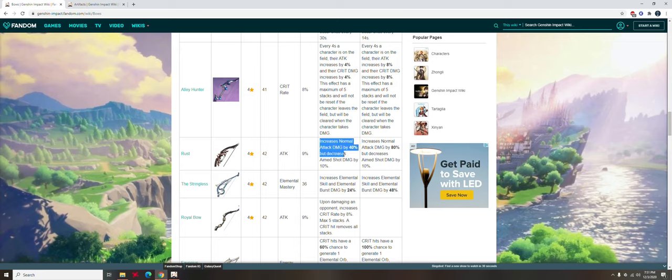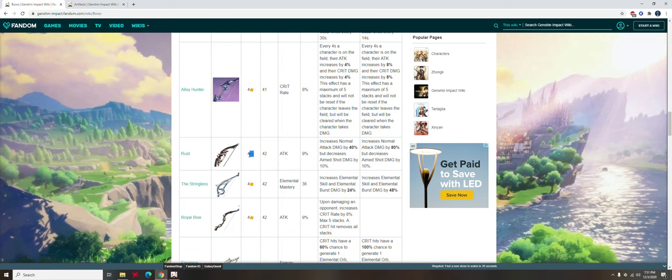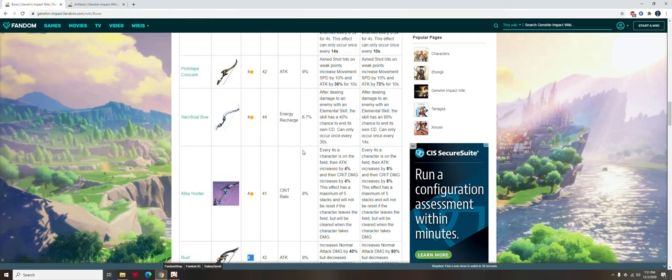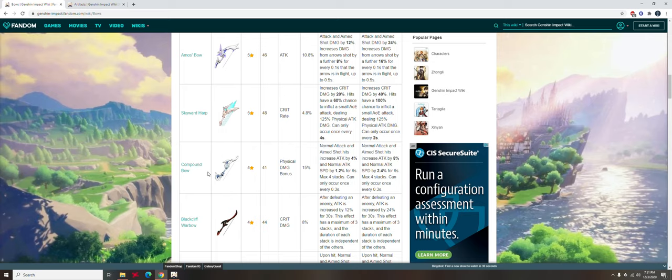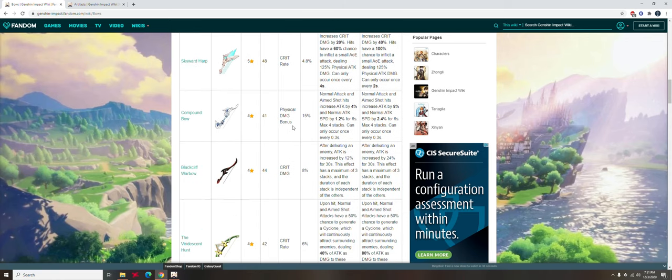This bow is really insane — if Amos Bow didn't exist, this would be the best. But it's also a 4-star bow that can only be rolled by chance from wishes. So what if you don't have the luck to get Amos Bow, Skyward Harp, or Rust Bow? Well, there are two guaranteed options: the Compound Bow, which any free-to-play player can get easily, or the pay option, the Viridescent Hunt. The Compound Bow gives you physical damage bonus as a second stat, which complements the physical DPS build really well.